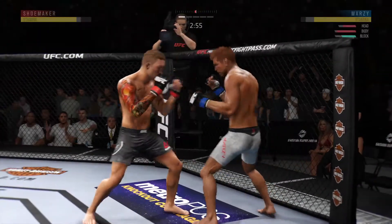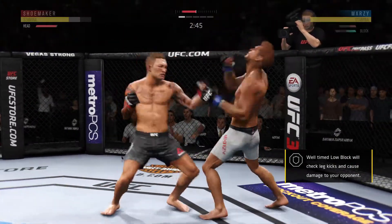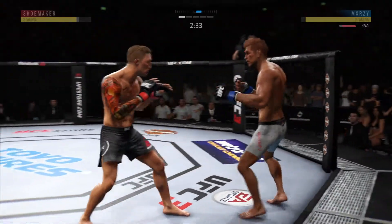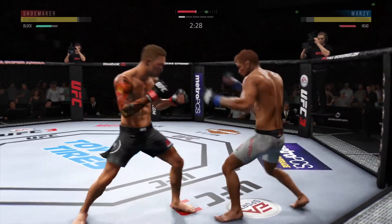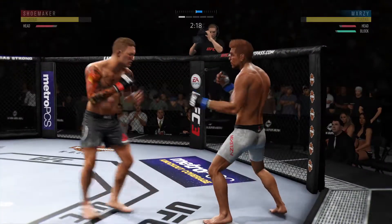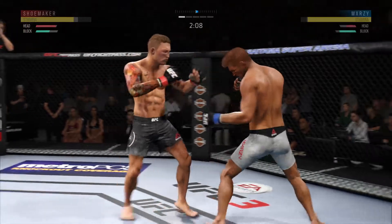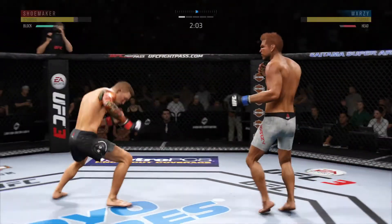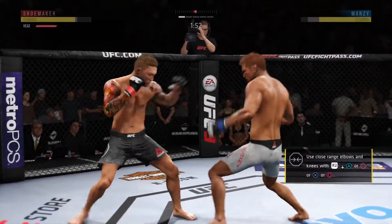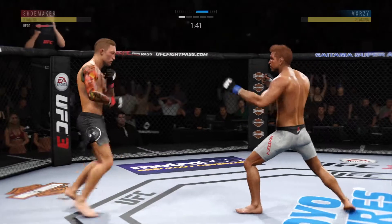That kick landed to the body — beautifully placed right underneath that elbow. Let's see if he makes the adjustments defensively to avoid opening up that midsection to further damage. Now mixing one end of the body. There he swung with the haymaker. He's fainting with that punch, showing that punch, and both guys really throwing with authority. There he connected.